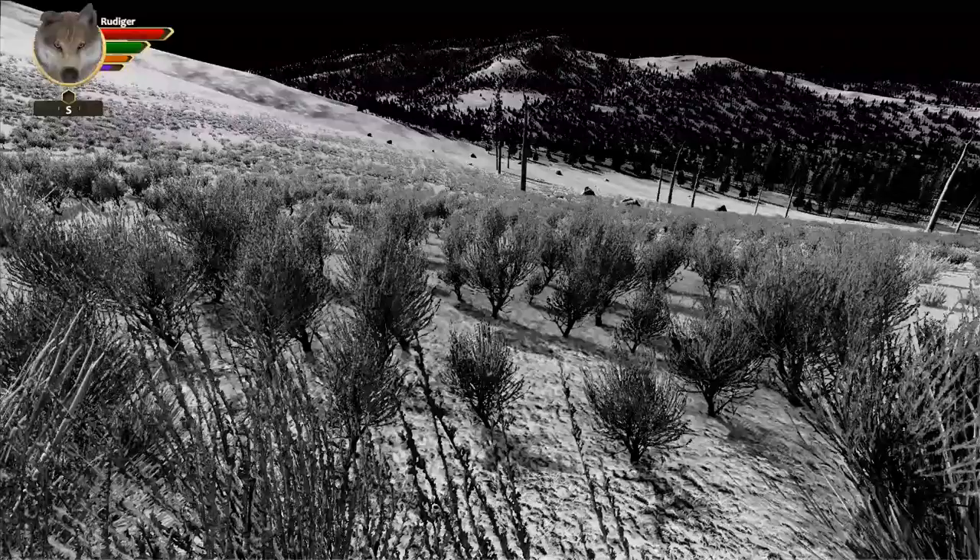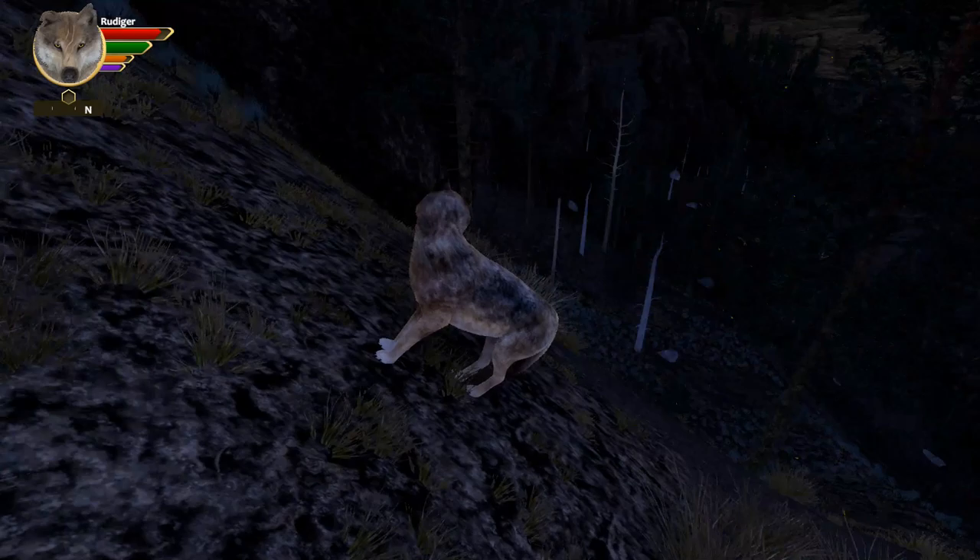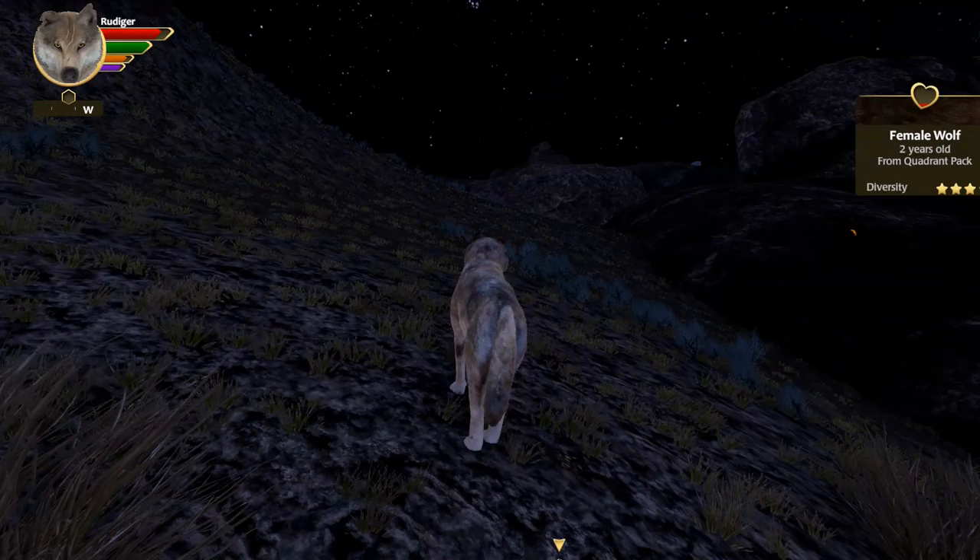One or more of the special wolves are just ahead - they are also looking for a mate. Show your interest by play bowing, wagging your tail, and other friendly actions. She's nearly there - diversity, three out of four, not bad. I'm ready. Where's my bae? I can kind of see her on the map but she's inside the mountain.